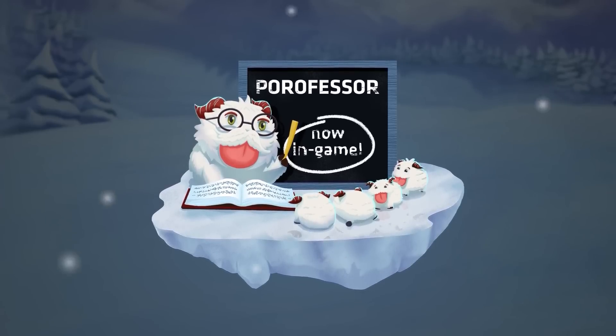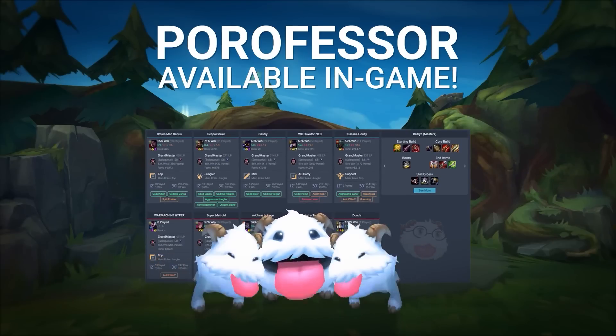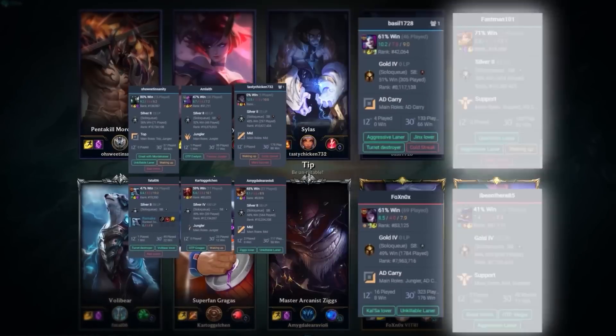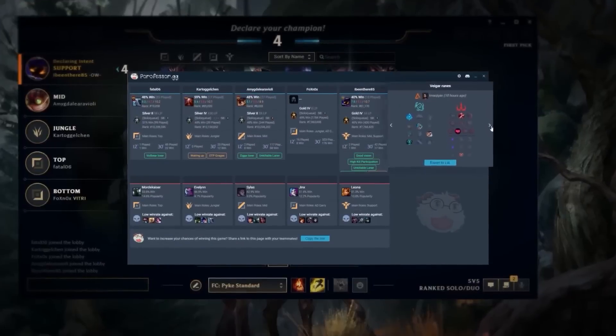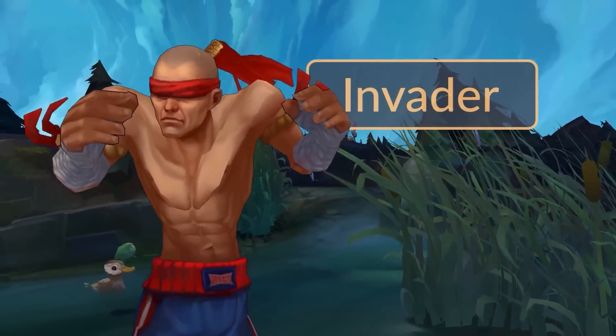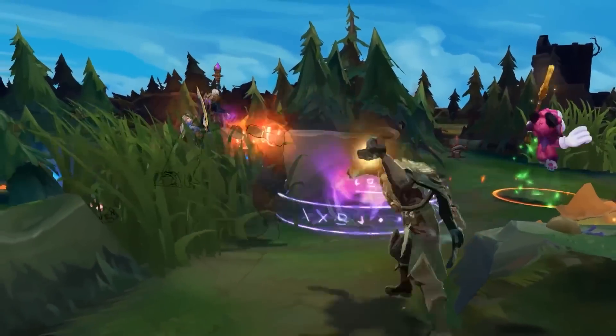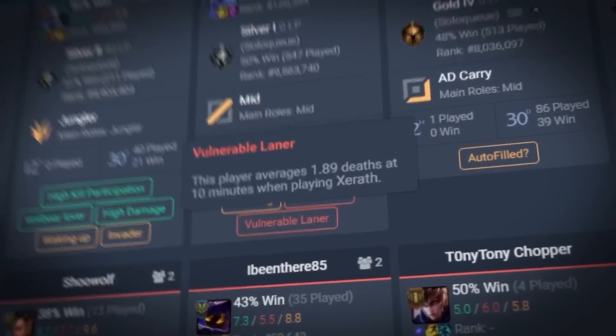Porofessor is an app that runs on Overwolf for League of Legends and provides you with all sorts of useful tools to assist you on the rift. My favorite main feature of the app is the player stats and tags, which is an easy way to understand everything you need to know about your enemies — such as Invader, which tells you to look out for an early cheese, or Aggressive Laner, which may tell you to be careful in lane. Knowing info such as this is essential to outsmarting and outplaying your opponents.